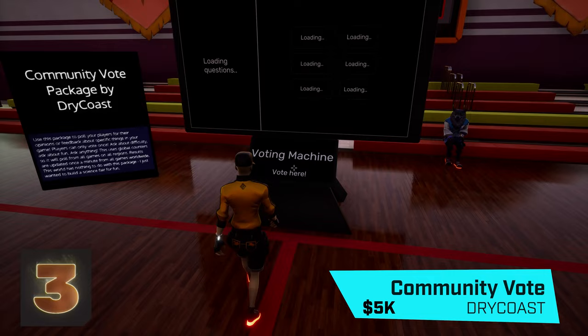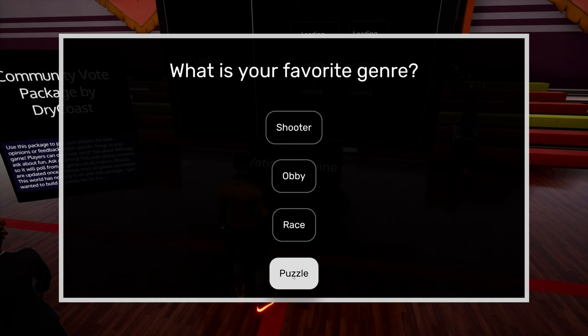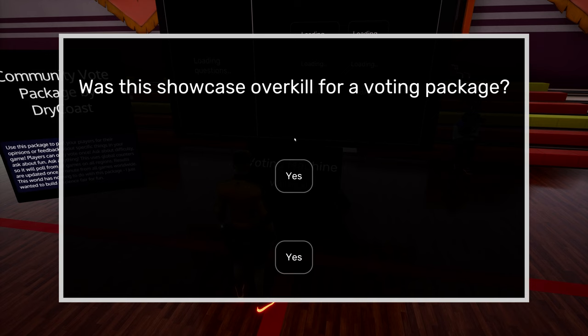In third place, winning $5,000 is Community Vote by Dry Coast. Using global counters, creators can poll their players and display the results for whatever they like. Versatile, polished, and we simply can't think of a game that it doesn't fit in. An incredible addition to the community, and we hope everyone watching starts using it.